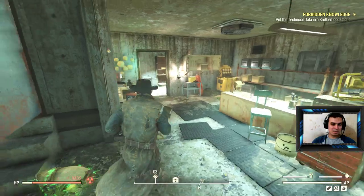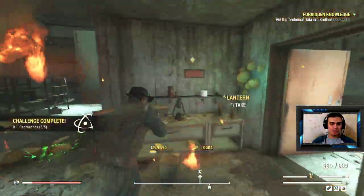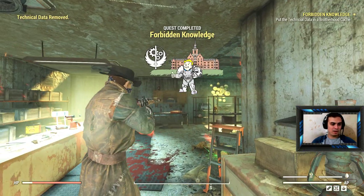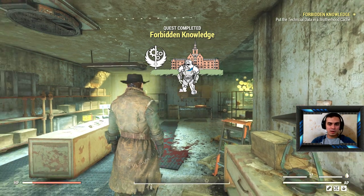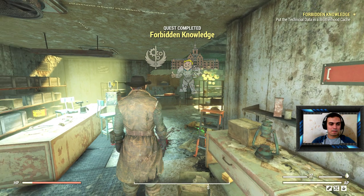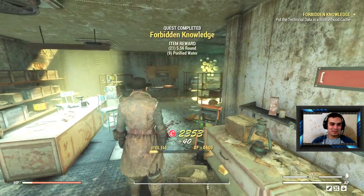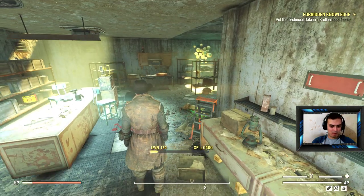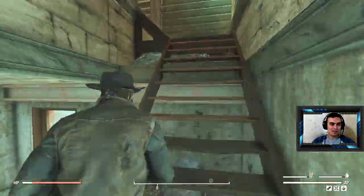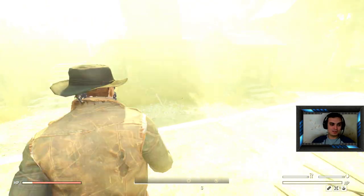Usually you get a little bit of reward, although pretty good XP — I'd say about 350. Let's check it out. Forbidden Knowledge — technical data moved — and we get... it'd be cool to get another outfit. So we got 400 XP — oh, that's nice!